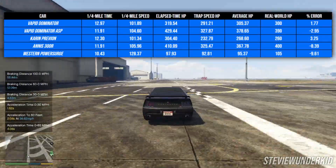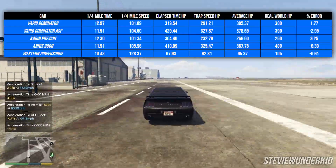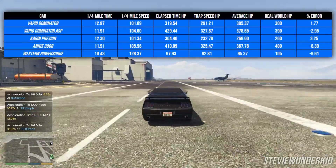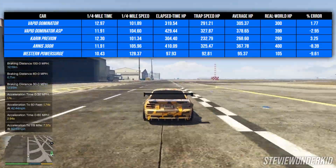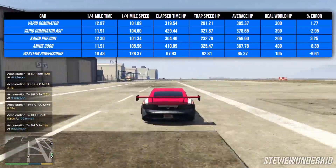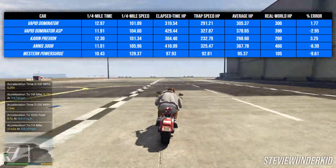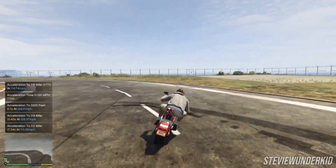For example, the Vapid Dominator, being based off of a mid-2000s Ford Mustang GT, had a calculated horsepower in GTA V of just around 305 horsepower, which very closely matched its real-world number of 300 horsepower. The same could also be said for the Vapid Dominator ASP, the Cairn Previan, the brand new Anas 300R, and the Western Power Surge motorbike, as their calculated horsepower figures were actually very close to their real-world figures. I really wasn't expecting to get that good of a match.